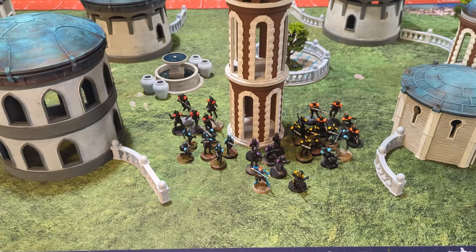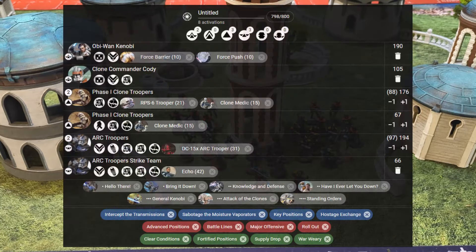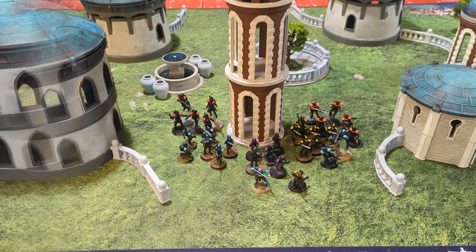Today we have a Republic list featuring Obi-Wan Kenobi with Force Barrier and Force Push, Commander Cody, three units of Phase 1 Clone Troopers all with medics, two of them with the RPS Rocket Trooper, and three squads of ARCs — two are full squads with the DC-15, and the other is a strike team with Echo. That's eight activations at 798 points.